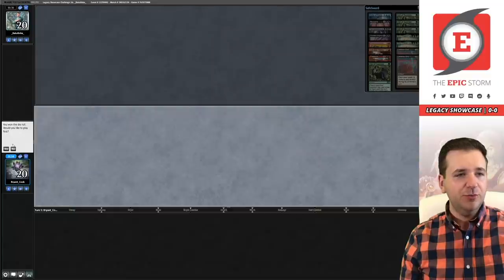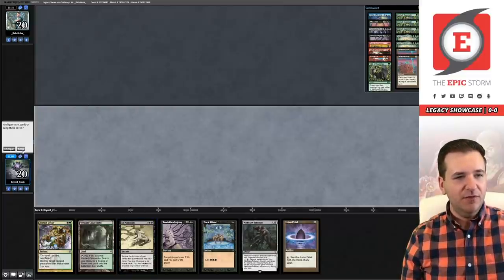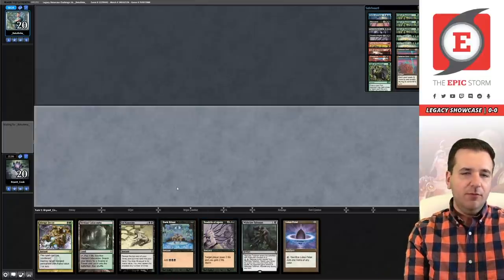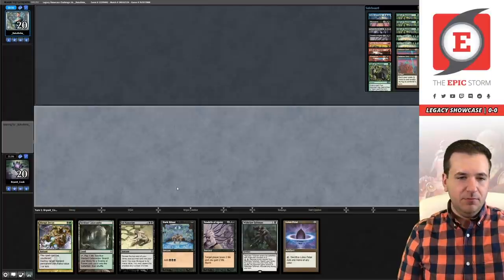Game number two and we are on the play against Affinity. With this hand we are a single mana short of a turn-two Ad Nauseam — we're going to keep this and sort of just hope for the best. We also have an Abrupt Decay for a possible Ethersworn Canonist or Sphere. Just really looking to draw a mana on our next turn.